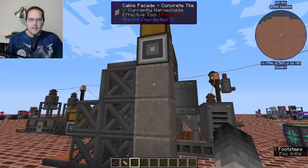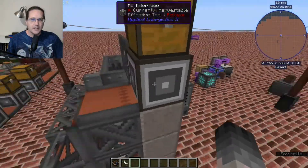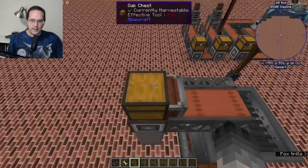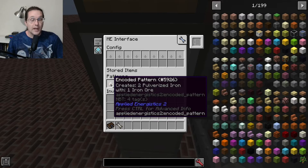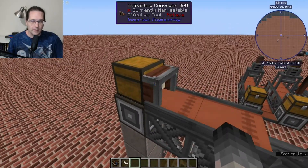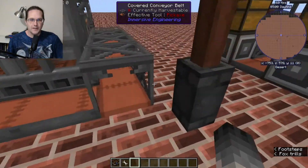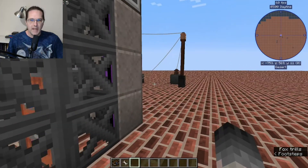The trick is that you need to have your ME interface set up and then have a chest placed next to that interface. It doesn't matter where you place it — I have all of them placed on top simply because it works really well and looks nice and clean. When an order is placed — for example, this is going to create two pulverized iron from one iron ore — the iron ore comes into the interface, is pushed into this chest, then pulled out using this extracting conveyor belt, sent along here and dropped into the crusher. The crusher runs, spits the result out onto this conveyor belt, sends it all the way back around. This conveyor lifts it up and pushes it back into the interface, where it then goes back into the ME system.